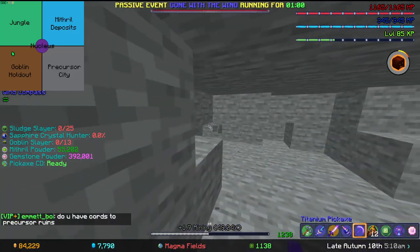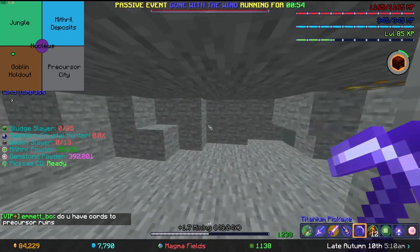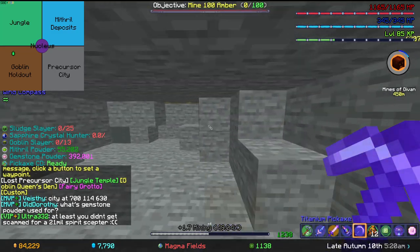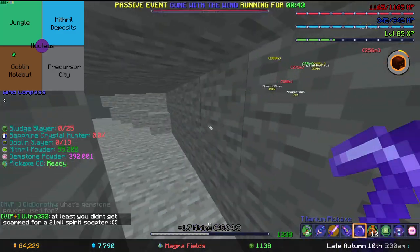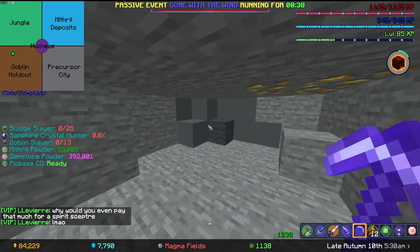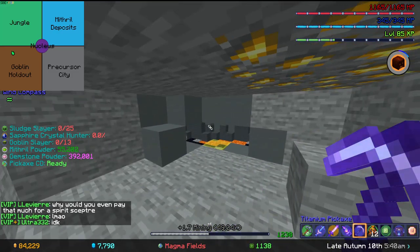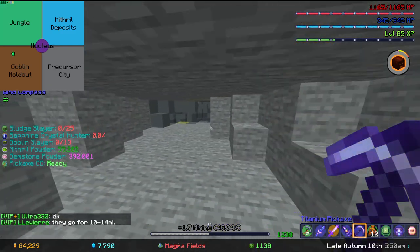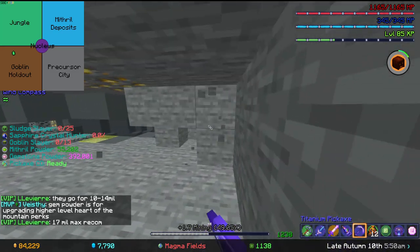You need 1500 mining speed to one-shot Hearthstone, which makes efficiency a lot better. As you can see, this is how fast I mine it without the event — and then if I look at the wind compass and aim right, I mine it instantly. If you're in the light green, try to go straight into the middle for the dark green and you'll mine Hearthstone a lot quicker.